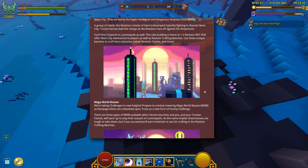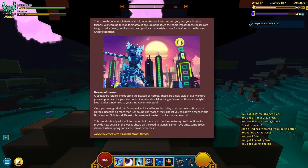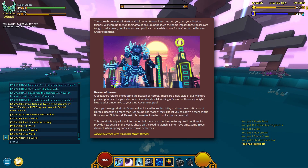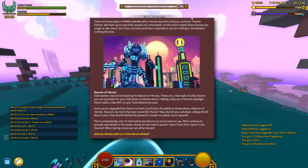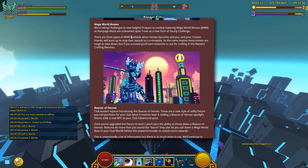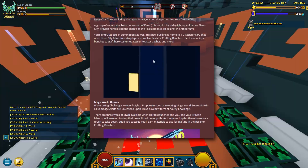What do we have here — Mega World Bosses! We got a gif of this Dotium-looking character who seems to be smacking somebody with his huge sword. So there you go, Mega World Bosses. This is very interesting — as a new form of hourly challenge. Apparently there are three types of Mega World Bosses available. When a Hero launches at you, you and your Trovian friends will team up to stop their assault on Luminopolis — by the way, that's the name of the biome. I should have probably mentioned that.